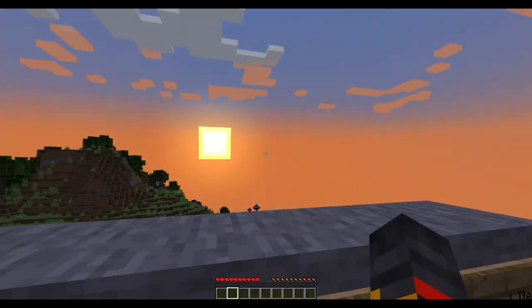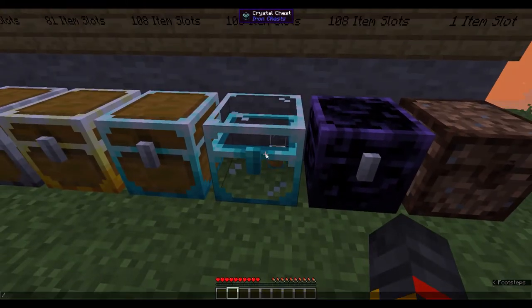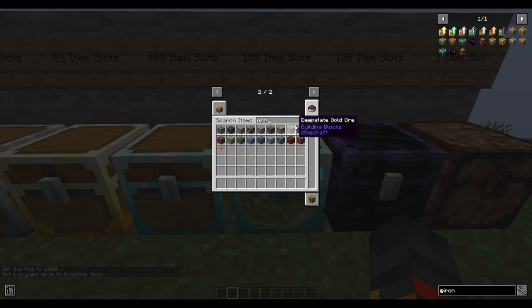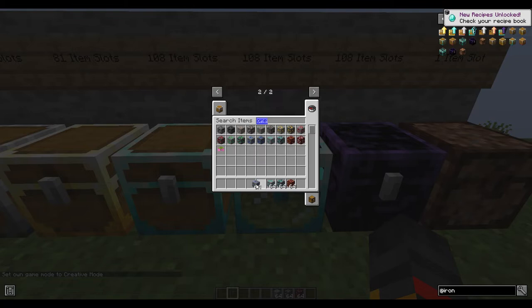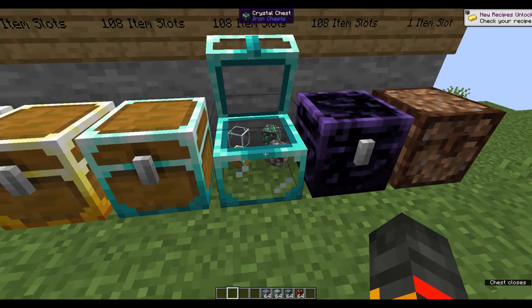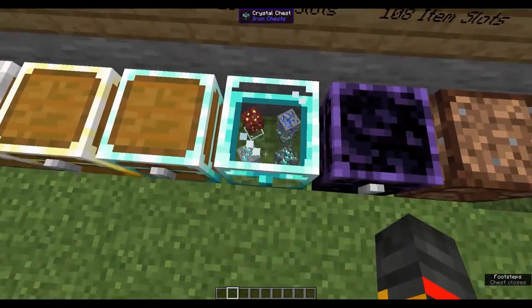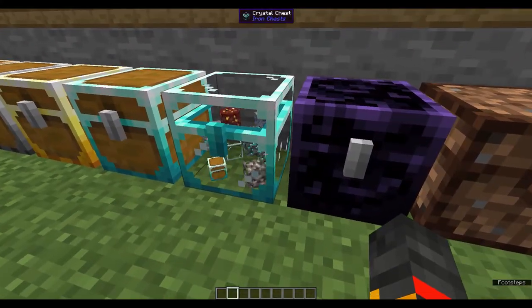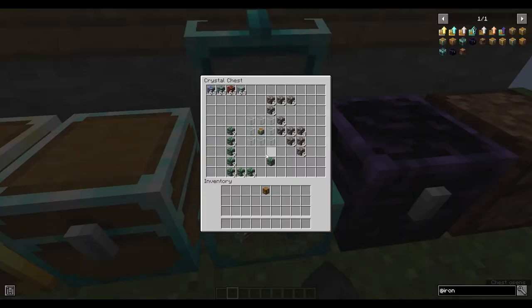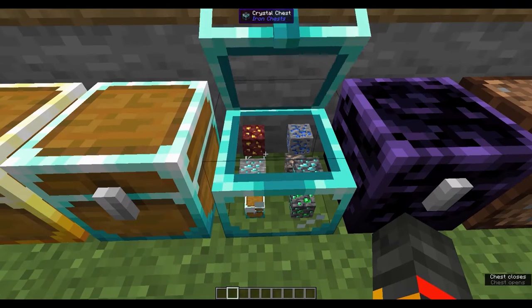The crystal chest also features a spinning animation — let me switch to creative mode to show you. I'll grab some items and place them in, and as you can see they're all spinning inside the chest. The more items you add, the more you'll see spinning in there.